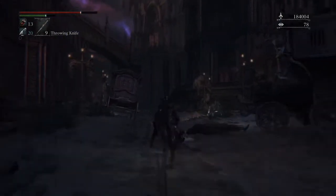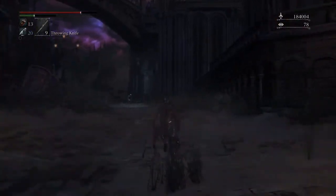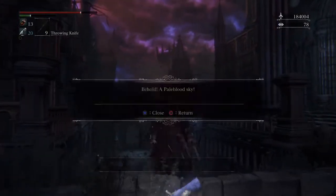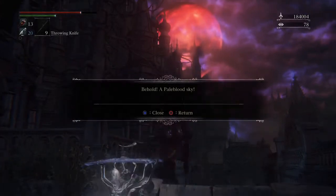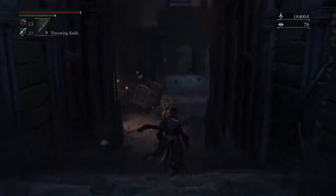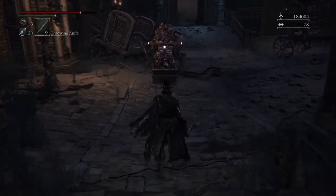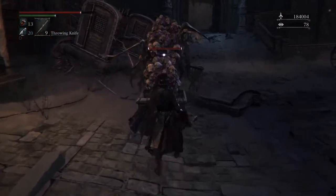I come down here — I don't think I'm gonna fight all these guys. Well, maybe — they seem to be giving us some good items. "Behold a pale blood sky" — so now things are starting to make sense a little bit. When you first read that message here it doesn't really make a lot of sense. A lot of things don't make sense until this part in the game.